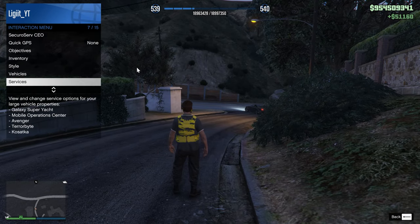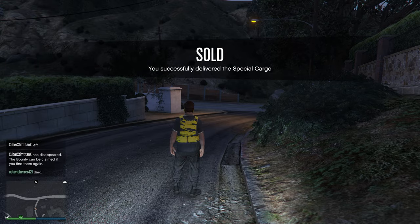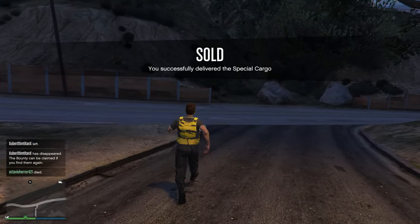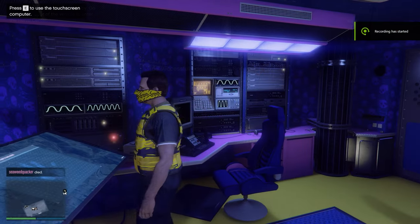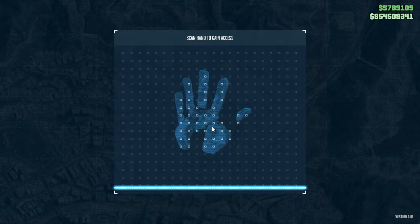If you own a Terrorbyte, this will make things especially easy. You can request it and start a Special Cargo job from inside the Terrorbyte without having to go back to your office. If you don't own one, just go back to your office and start it from there.